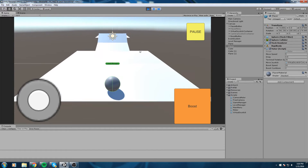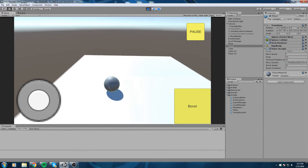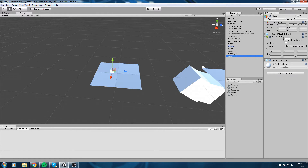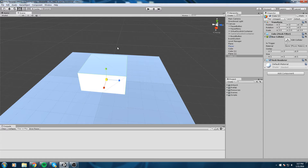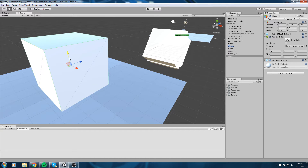Something I forgot to do before starting to code game mechanics is we need some way to end the level and also save the data, so that's what we're going to do in this episode. Let's create a cube object - all we're really interested in is the collider. This is going to be the end zone, or the win box, which will tell the level manager we completed the level, turn off the timer, and save the time to PlayerPrefs.